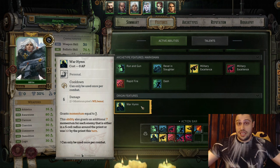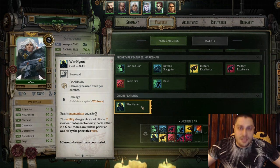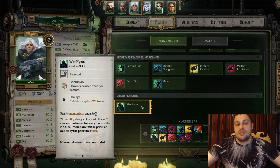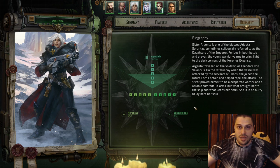When you gain momentum you can use the ultimate more often. Use Warhammer when enemies are close by so you have the maximum amount of momentum, or better said, to get the ultimate faster. Do not use Warhammer outside of enemies. That would be it for the Prologue and Act 1 for Argenta - if it works on Unfair, it will work on all other difficulties as well.